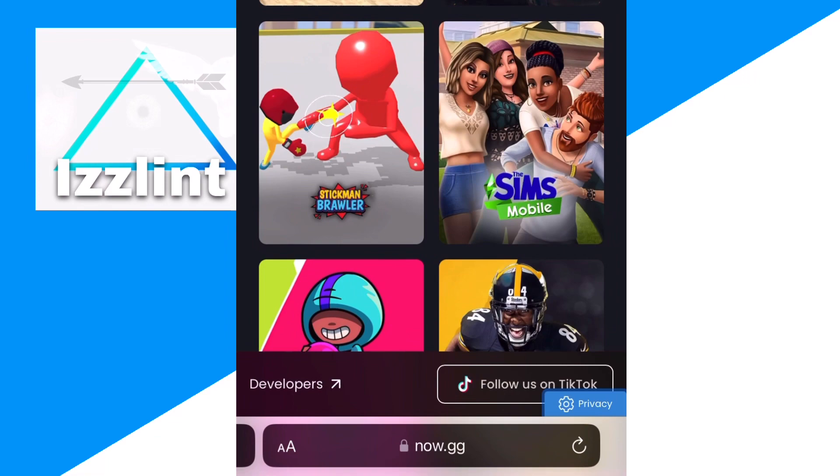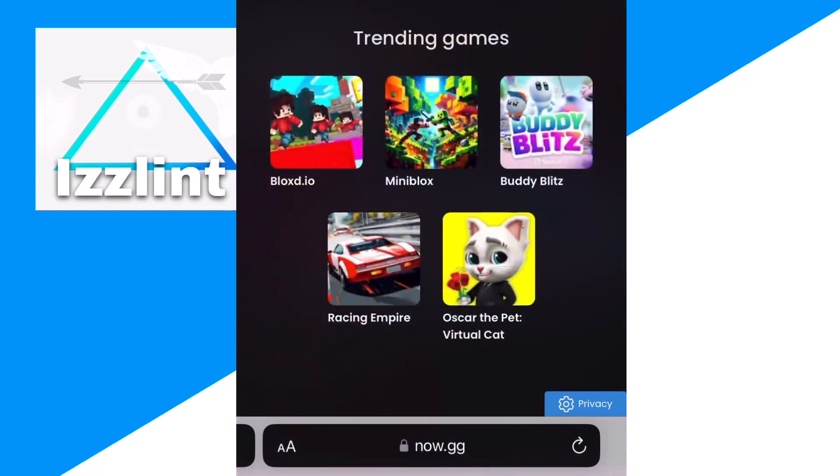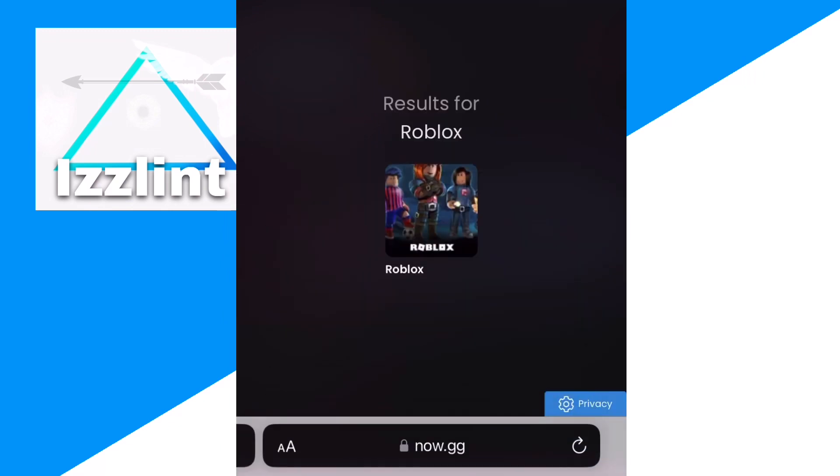Including The Sims Mobile and many other games. So I could type up Roblox and play it completely free. Hope this helps — you can connect a keyboard to your Nintendo Switch to play it better. I'm not sponsored or endorsed by this website, by the way, and I'll see you guys next video.